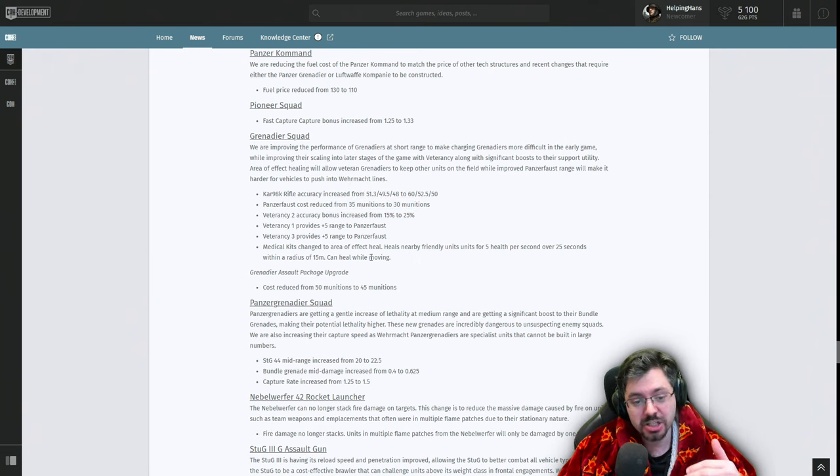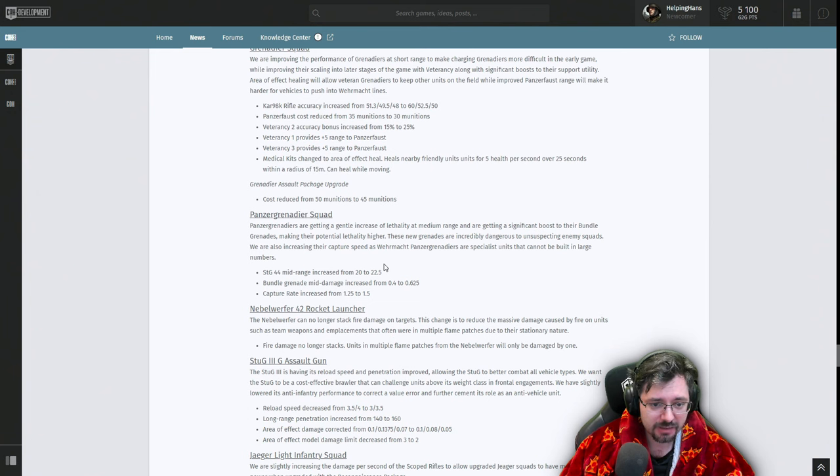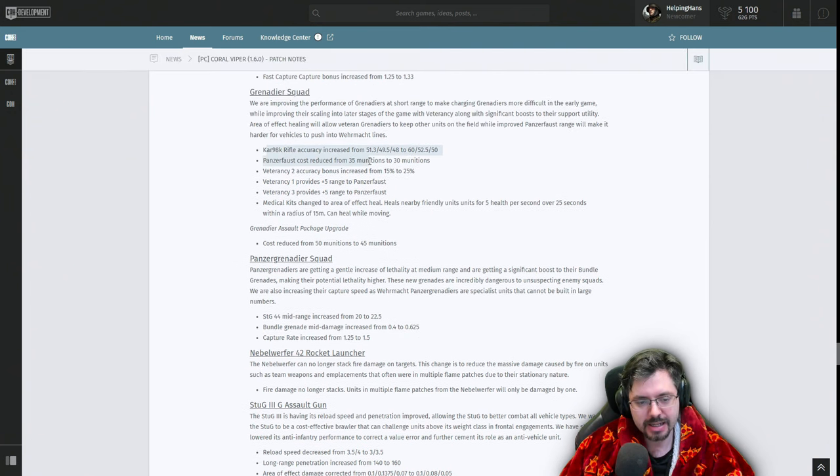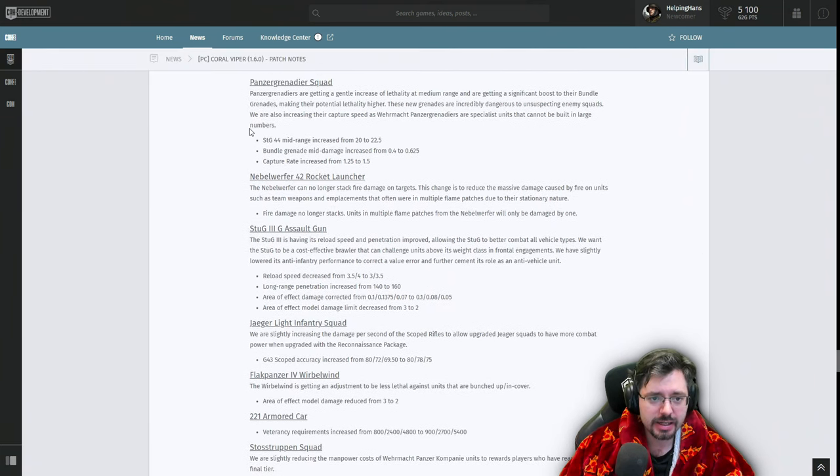Medical Kits have been changed to area effect healing — similar to what British Tommy Sections had in Company of Heroes 2, where popping the ability benefits all nearby squads. This might actually make me like Grenadiers — I despise them at the moment in Company of Heroes 3 — but with the area heal, the MP40 package now 5 munitions cheaper, and weapon slot pickup potential, Grenadiers might actually be worth sticking with now. I'll have to give them a proper go.